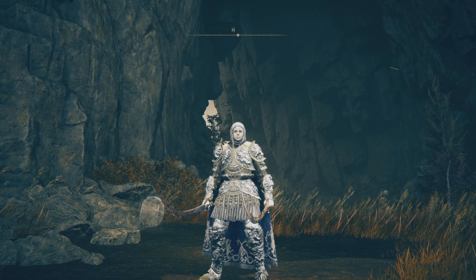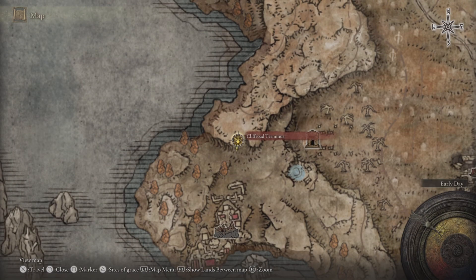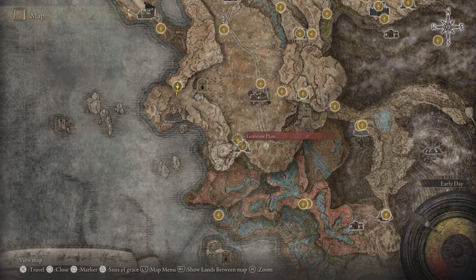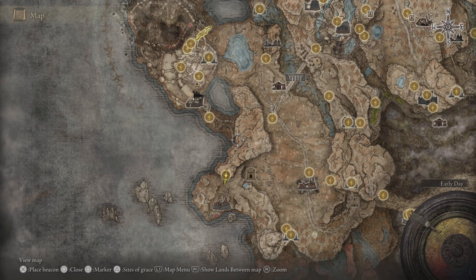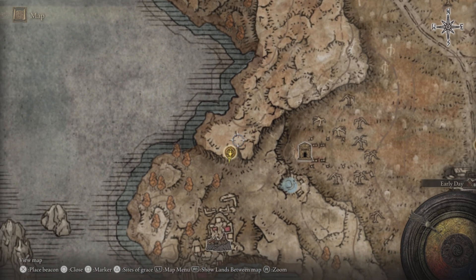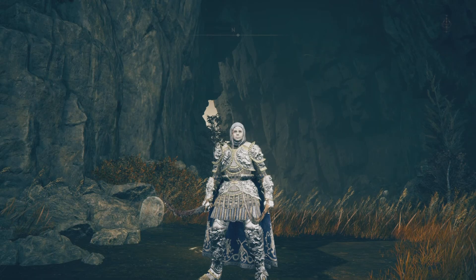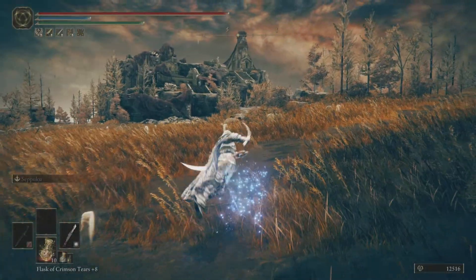This is one of the things you might have missed in the DLC. For the first one, you're going to start off from the Cliff Road Terminus Site of Grace. If you're starting the DLC from the beginning, you'll start from the Gravesite Plain Site of Grace, come to the Scorched Ruins, touch the Three-Path Cross, then touch the Main Gate Cross Site of Grace, and make your way through a cave passage to the Cliff Road Terminus — that's where we're starting from.